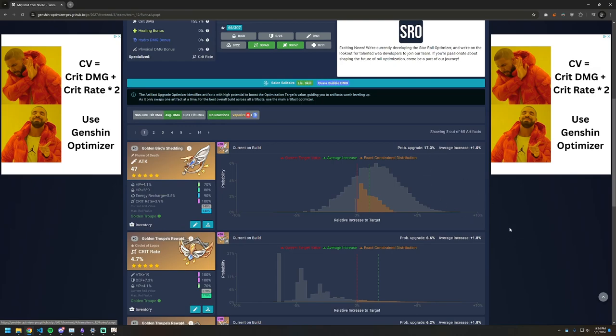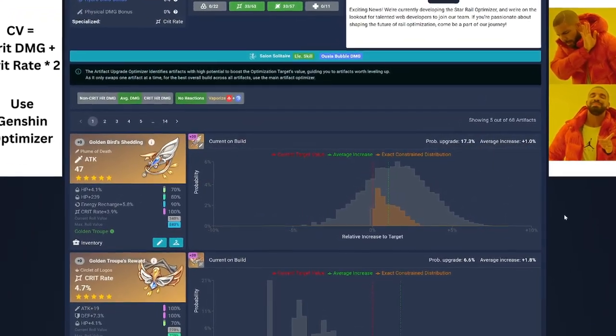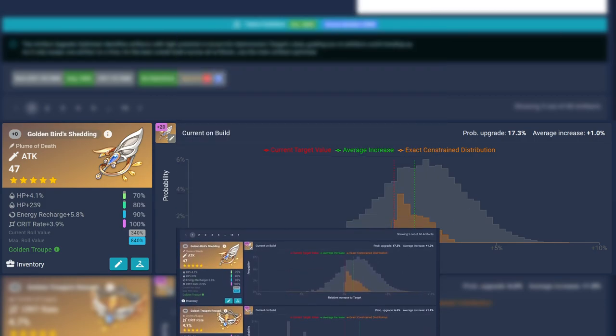Let me give you a cliff note on what this feature does. The upgrader basically takes an artifact and rolls every possibility. Then it calculates your selected target with every possible artifact outcome and adds it all together. Once it does this with every artifact, it sorts them all by potential.